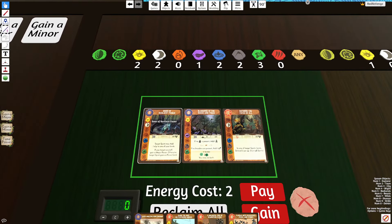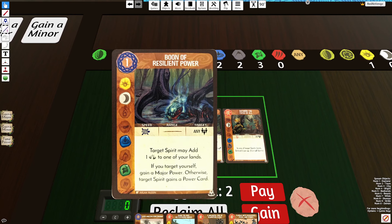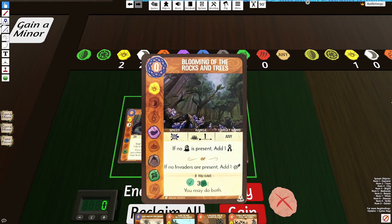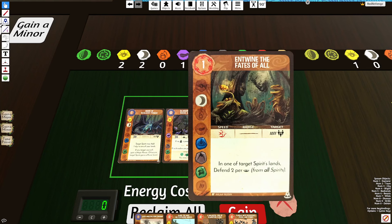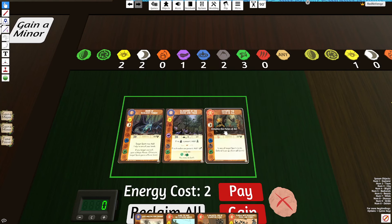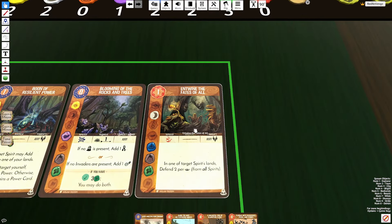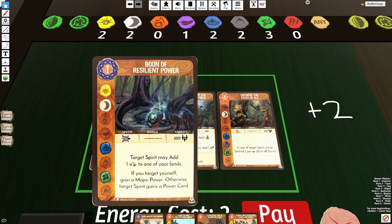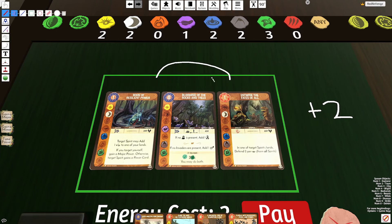The first one is Boon of Resilient Power, a power card that is going to restore a Destroyed Presence, and then that player also gains a power card. The next one is Blooming of Rocks and Trees, which allows us to place Vitality in other players' lands or our lands. And finally, Entwine the Fates of All — this targets any player and in that player's land they get Defend 2 per Presence, factoring in all Spirits' Presence in that land. What makes Entwine the Fates of All very cool is you can communicate with other players, having them place Presence in your lands to further buffer your defense. You can also use Boon of Resilient Power to restore a Destroyed Presence and then use that Destroyed Presence to Defend 2 — a really cool combo between these two cards.